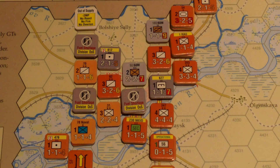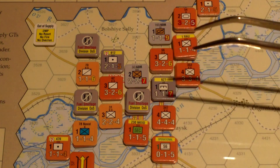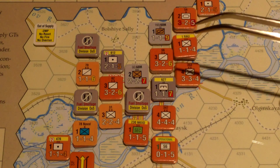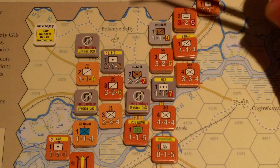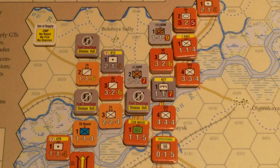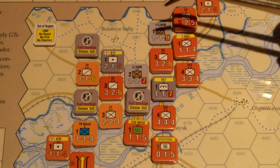That ends the strategic segment. Now we go into the Axis player segment. The first thing is the Axis movement phase. Axis units move in their movement phase — note that contrary to the Soviet phase, it's Axis movement first, then Axis combat, then Axis motorized movement. Soviets are reversed. They're all severely hampered by being out of supply: minus two movement points, no overruns, and the units with fuel shortages can't move at all.